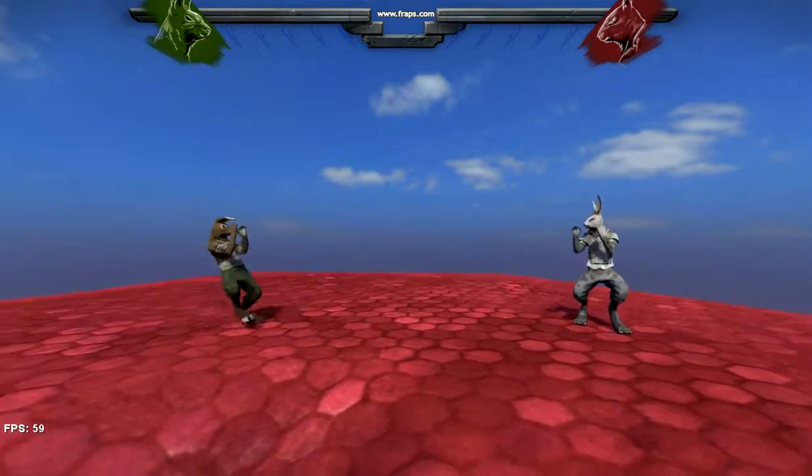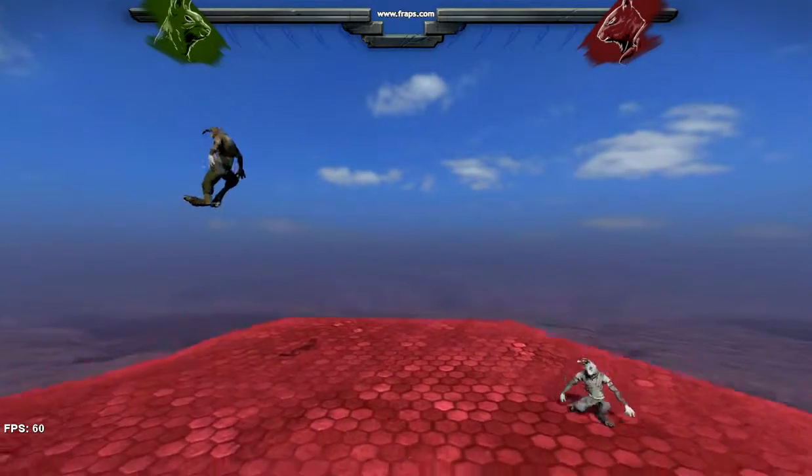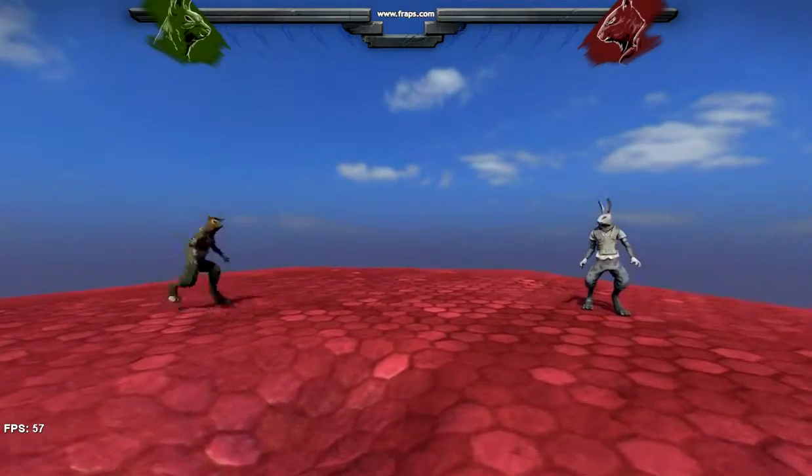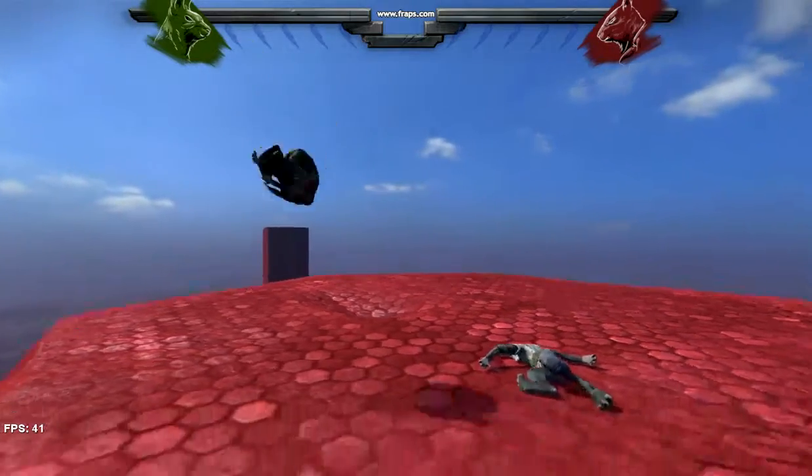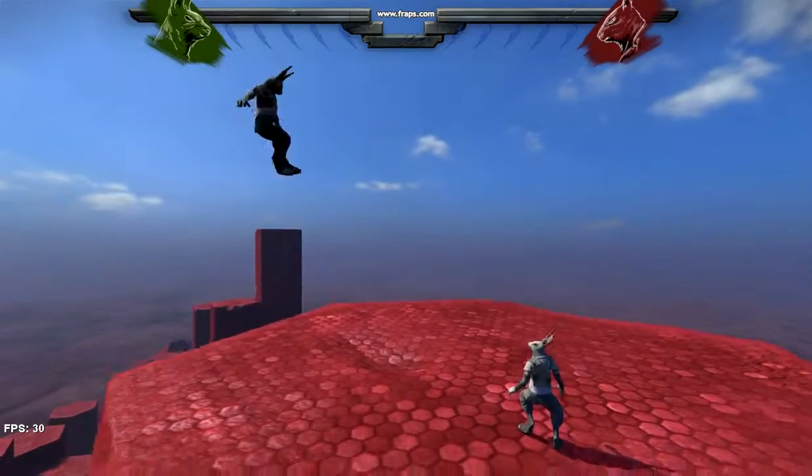So I was playing with the latest version of Overgrowth and noticed something interesting about the Ragdoll button. If you hit Space and the letter M just right, you can launch yourself way higher in the air than you normally could.